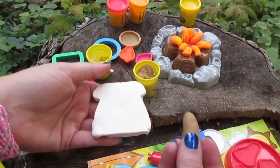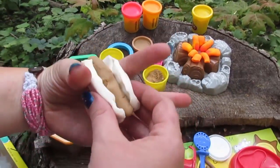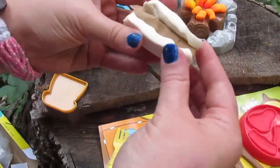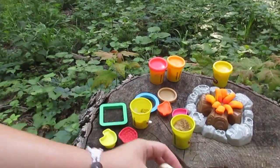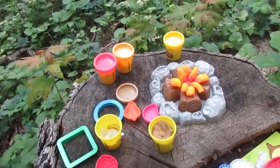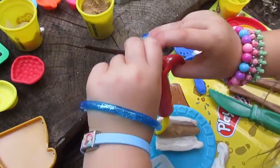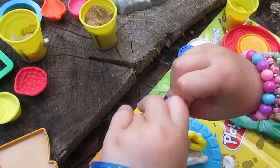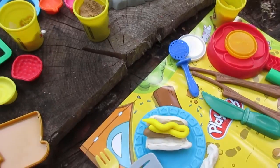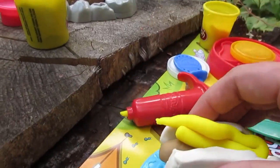We'll put our hot dog in the bun. Ooh, yummy. Lookie there, it's a hot dog. Oh, we need mustard! So what color is mustard? Yellow! Lots of yummy mustard. That hot dog looks so good. Mmm, yummy. You wanna take a bite? Yeah. Mmm, so yummy.